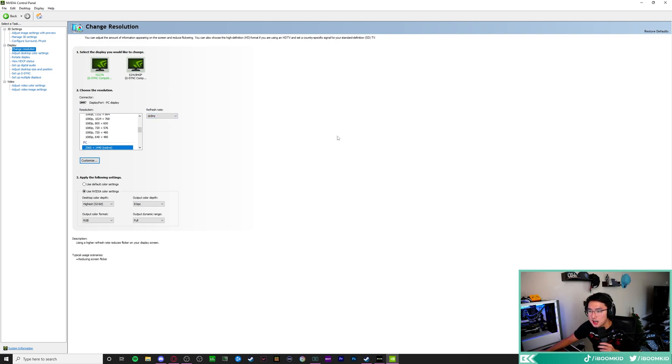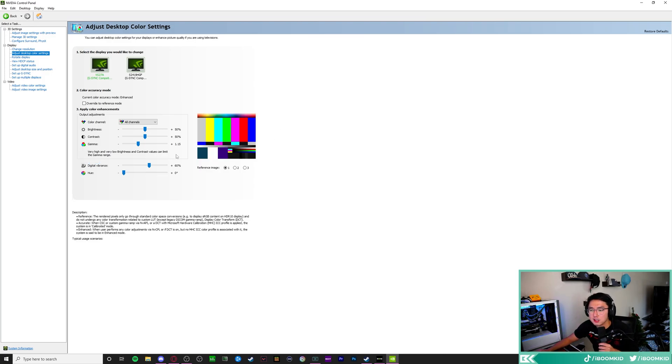In the Change Resolution tab, make sure you're on your highest native resolution with the highest refresh rate possible. In color settings, make sure your output dynamic range is set to full — you'll see colors a lot better. Make sure both monitors are set that way. For digital vibrance in color settings, I have mine at 60 since I edit on this monitor — some people set it to 70 or 75, but I like 60.